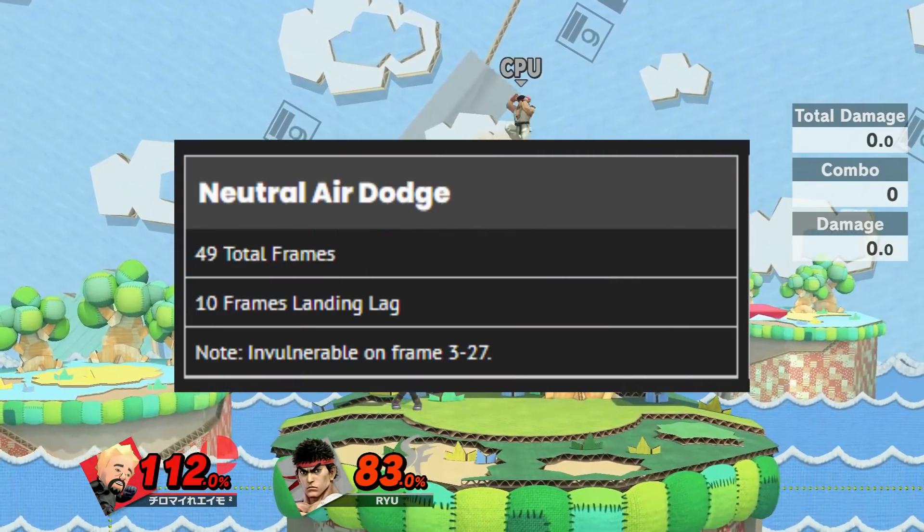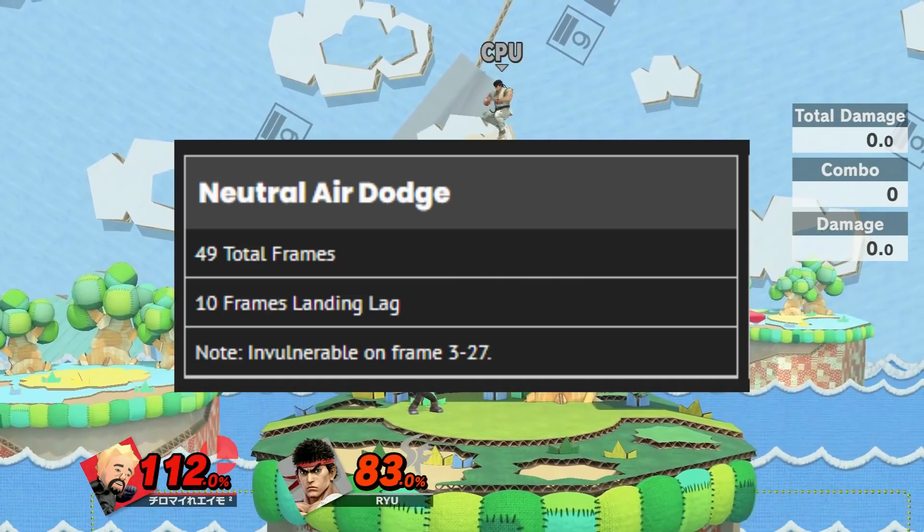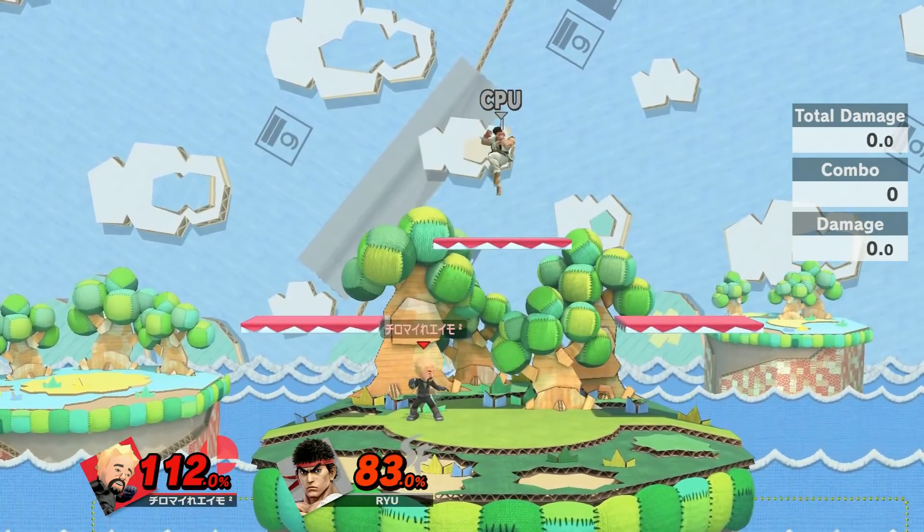But you'll notice that the combo counter didn't say it was a true combo, and that's because Ryu's air dodge is frame three. So as long as you hit him before that third frame, it'll still be a true combo, but it won't say it.